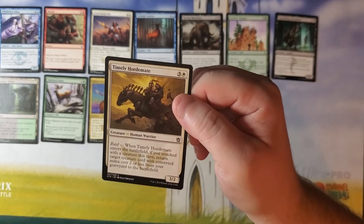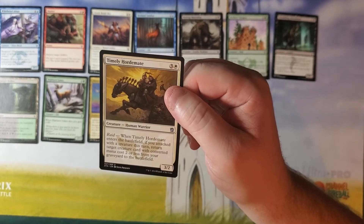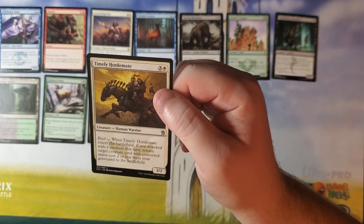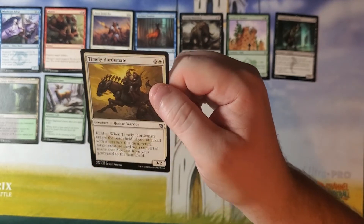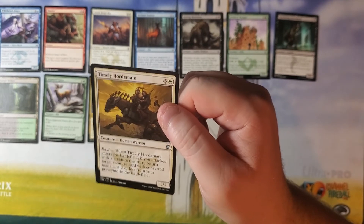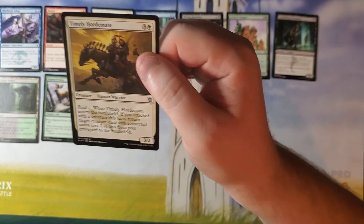Going into the uncommons now, we have Timely Horde Mate — three and a white for a 3-2 Human Warrior with Raid. When Timely Horde Mate enters the battlefield, if you attacked with a creature this turn, return target creature card with converted mana cost two or less from your graveyard to the battlefield. Hey, that's not bad. You attack with something, then you put this down, and then you get something back — you can get back an Elk or something. It's pretty good.